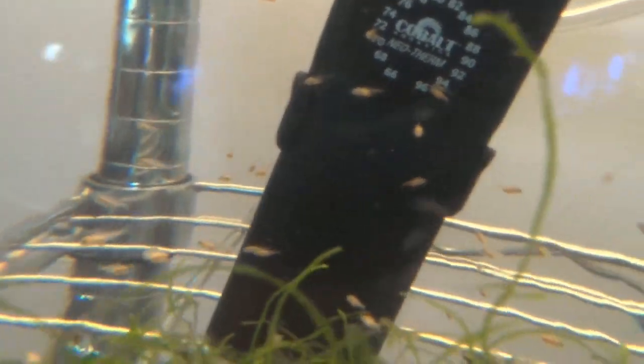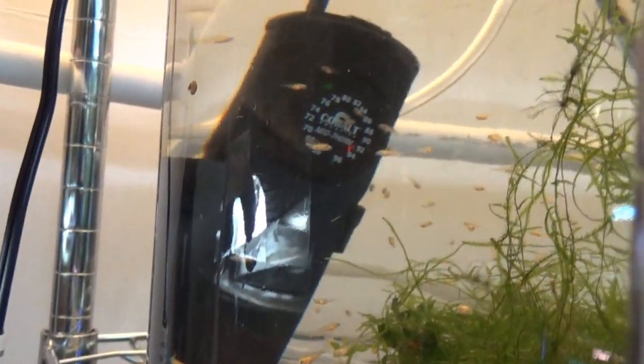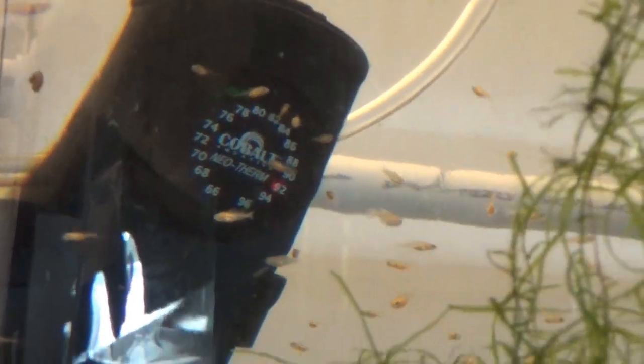This is one of my two gallon round glass containers, which is where the fry first go. They go in here just before the eggs have even hatched. I start them off with micro worms and vinegar eels, and then we build them up to get to the baby brine shrimp.